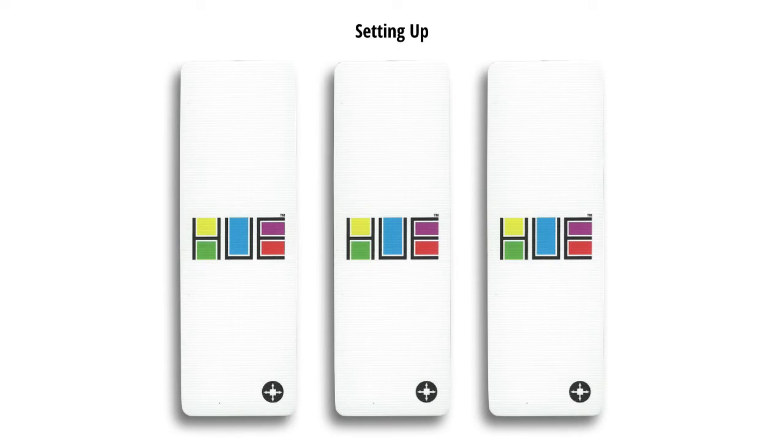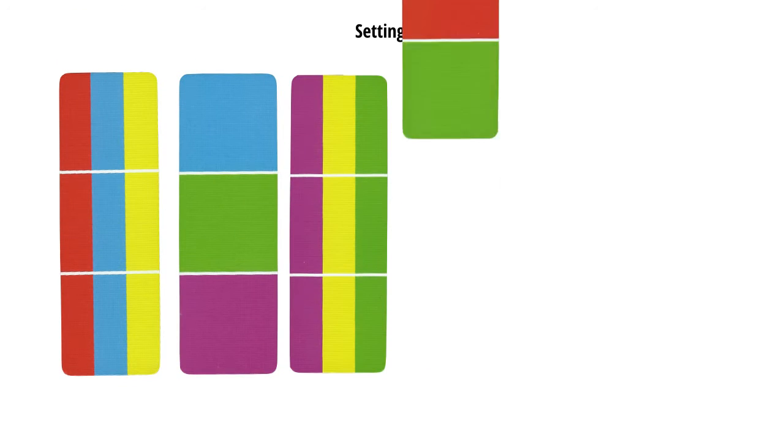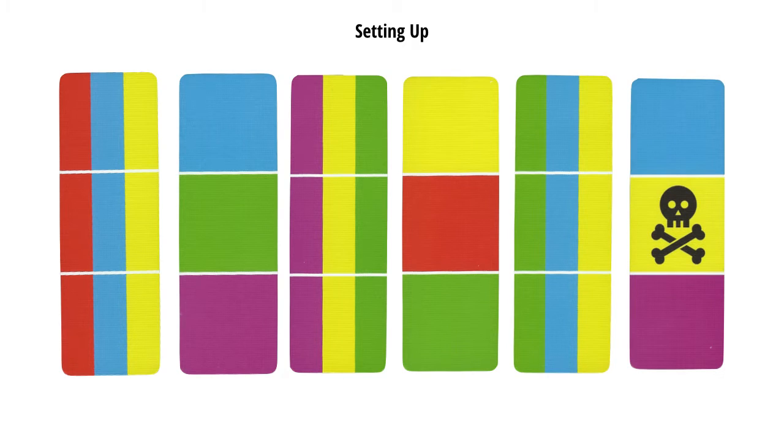Setup is simple. Take three starting cards marked by this symbol and put them face-up in the center of the table. Deal each player five regular cards and one poison card. Does everything have to be about death? The only things that die are colors.